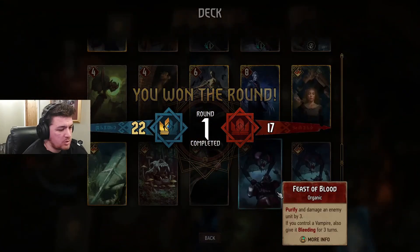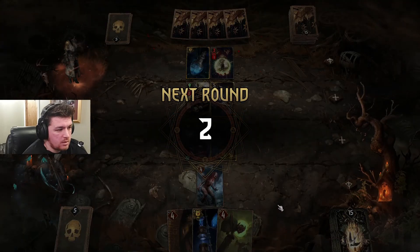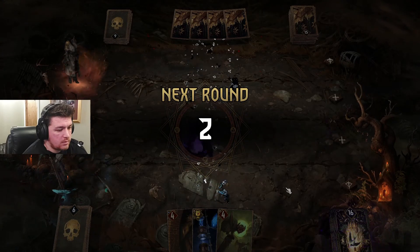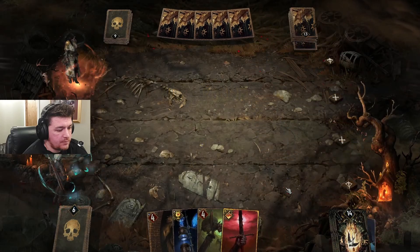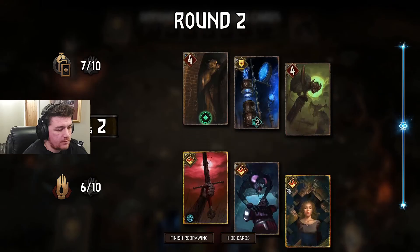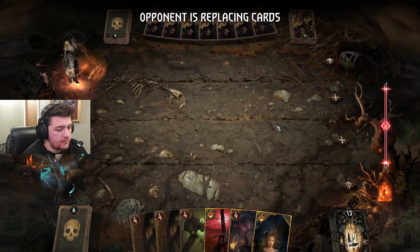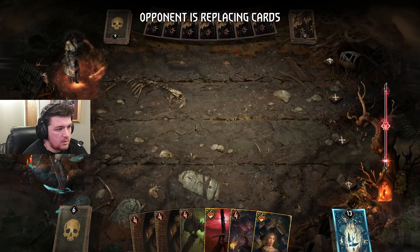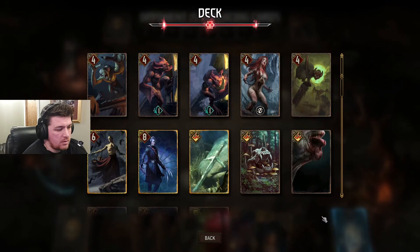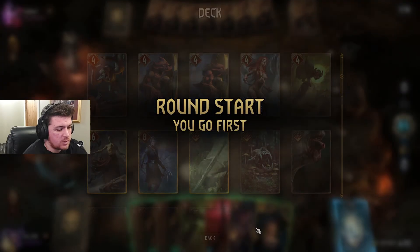How many points did we get on Erendite? Three. We don't necessarily want that. We need to bleed out as much as we can to make sure we get Regis here.